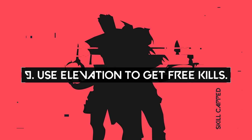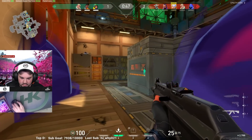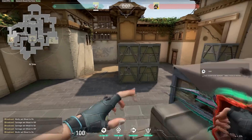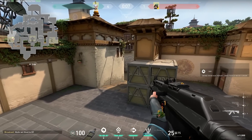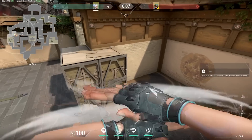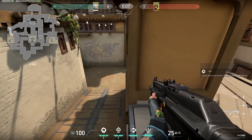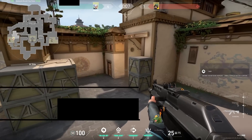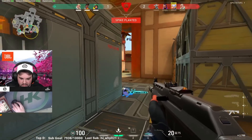Tip number 9: use elevation to surprise your enemy and get free kills. Use any upward movement abilities to get yourself into unexpected positions. A great example is Jett on A site — she can updraft on top of boxes and surprise attackers as they push in. This works on B site box, the three boxes on C site, and even in garage. This tip isn't exclusive to Jett either; agents like Raze and Sage can also boost themselves into these great spots. Stay unpredictable, because enemies will start to notice and pay extra attention to these areas.